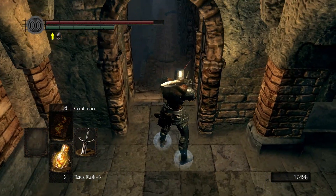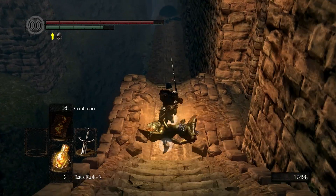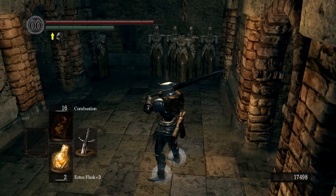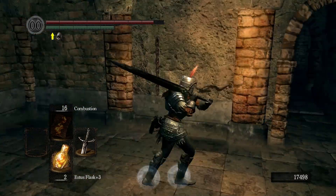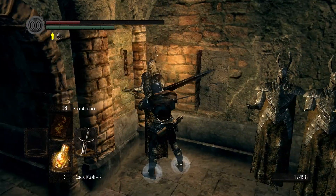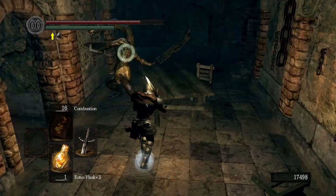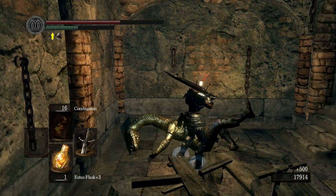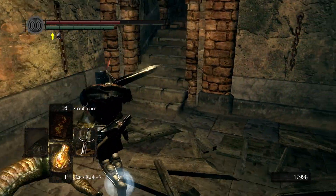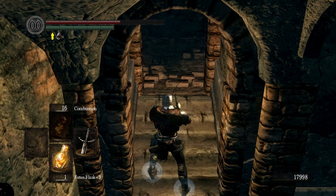I need to make it to a bonfire before I run out of Estus flasks. Wait for the boulder — boink — then go quick! What's this? Is this a boss? I hope not. No, doesn't look like a boss. Whoa — fucking trap, what the fuck, that came from behind me! Run past this guy, die you sneaky bastard! I've only got one Estus flask left, this is not good. This place is tricky.